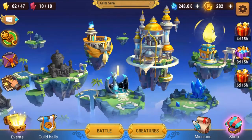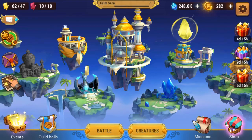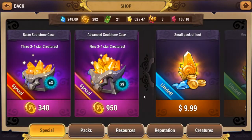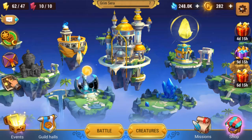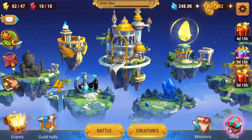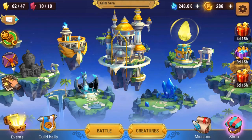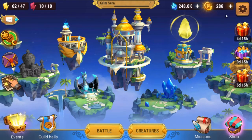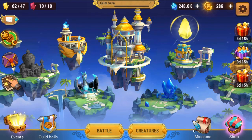They do have summoning right here, so you do have to click the island — you can't just go into shop, because shop is pretty much just where you purchase actual things. And here is your coin generator which you can get every 12 hours. This currency is pretty much actual money currency, and this is normal currency that you use for upgrading your runes and stuff like that.